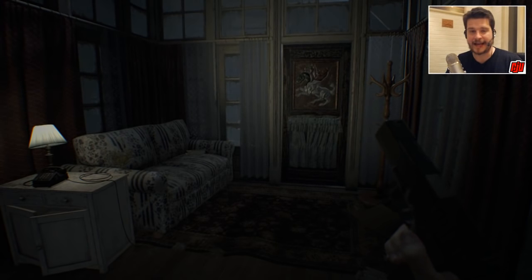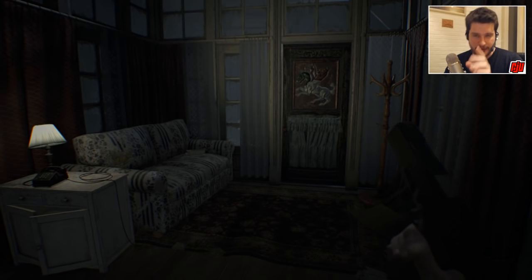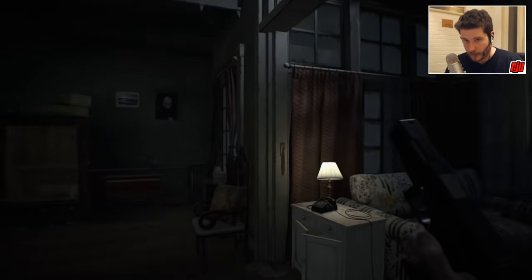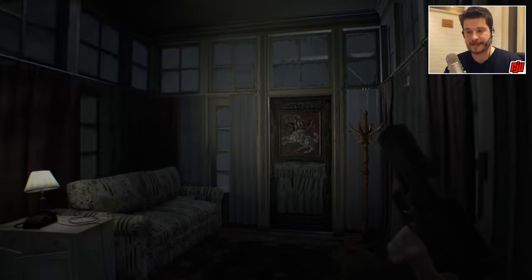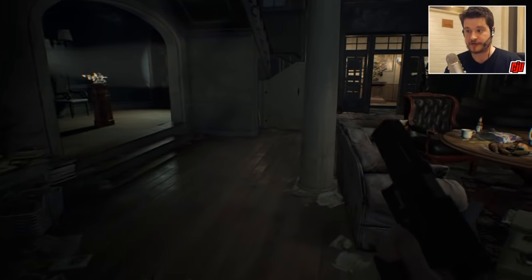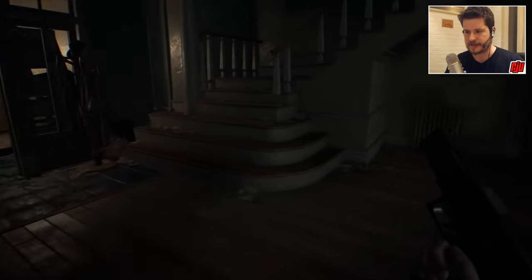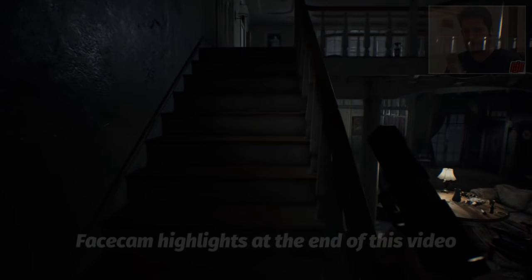Welcome back to Resident Evil 7, part 5. In this video I intend to go outside, but not quite yet. I'm going to spend the beginning of the video taking one last look around the house, because I believe there are a couple of items that I missed, especially on the upper floors. Don't worry about the items I missed in the basement - I've just gone to collect those. It was a med drink, a herb, and something else, all safely tucked away in my inventory or the supply chest.